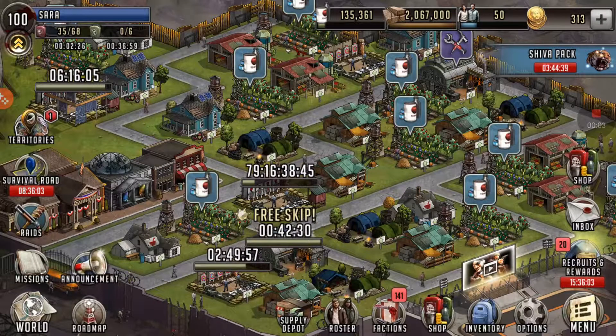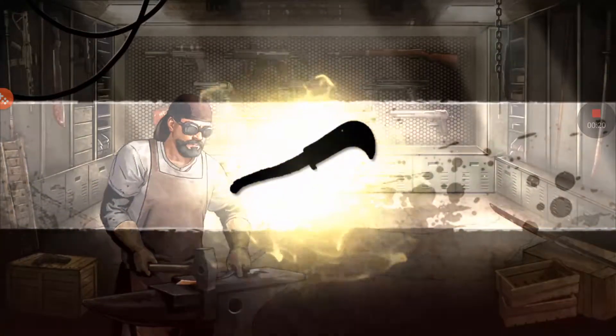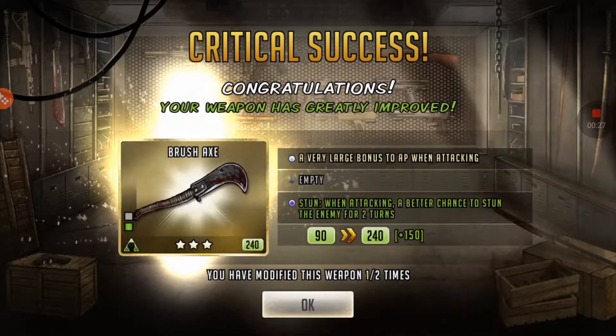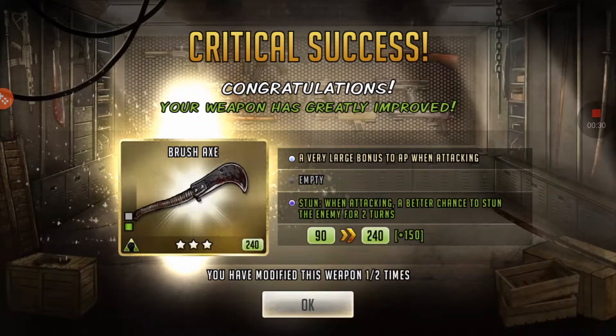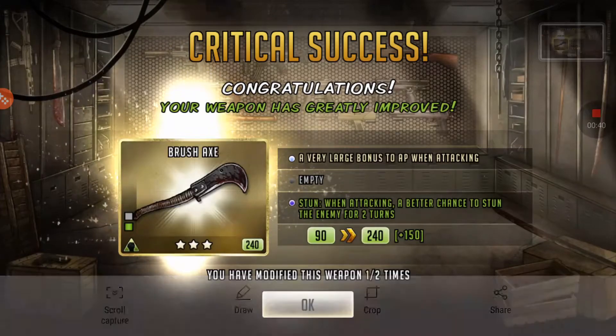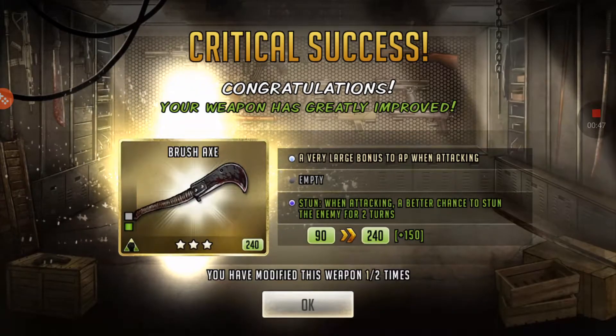What's up guys, it's me and Athena back for another video. I have two more stun weapons — fingers crossed I'm gonna dive right into them. Both are on three-star weapons. Yes, finally! After so many times I finally got stun. I have a new team in the making and oh man, this just makes it so much better. I'm so excited.